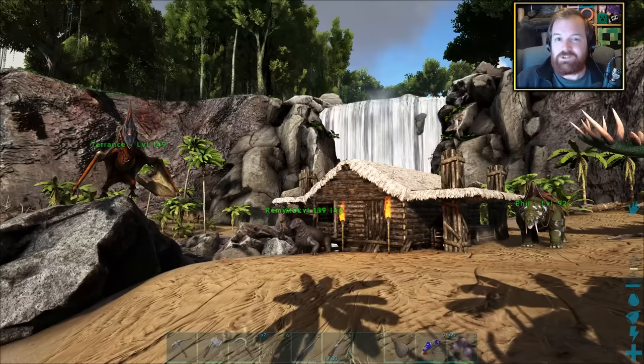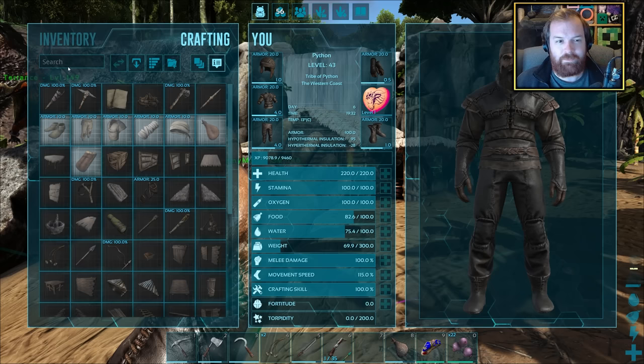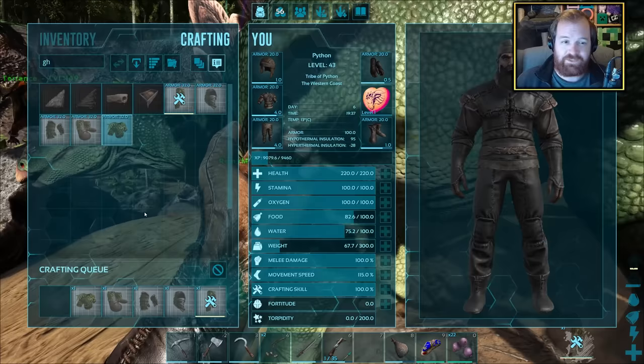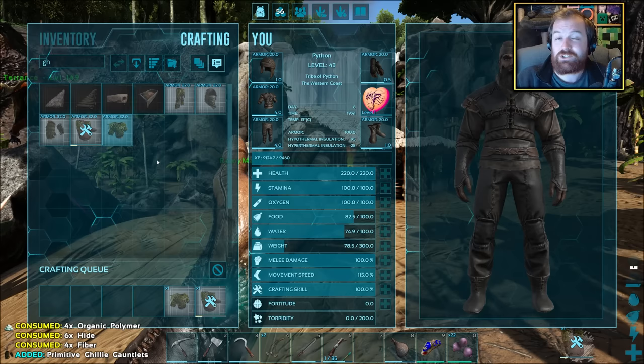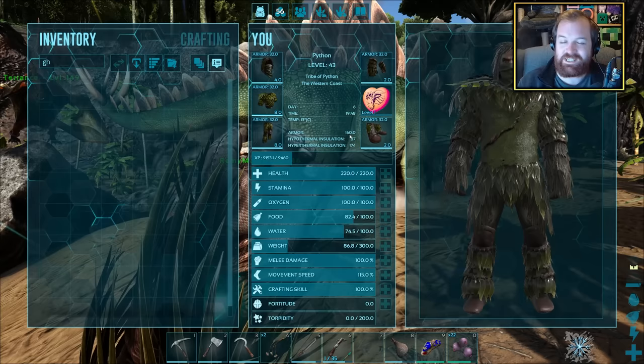Remember last episode how we took out one of the Hesperonis - that little duck-looking dude on the pond? We got organic polymer from that, and organic polymer is used for creating ghillie armor. It doesn't actually require a great amount of it, so that one duck dude was enough to make a full set. We're upgrading - 160 armor value now, 60% higher than the total of hide armor.